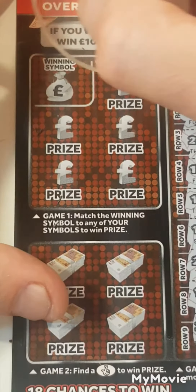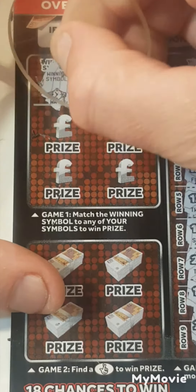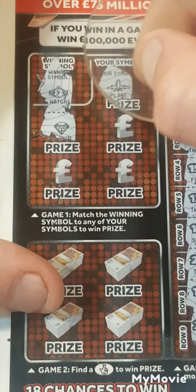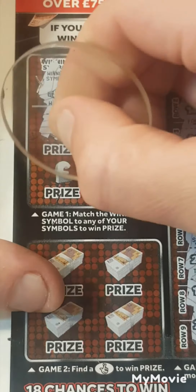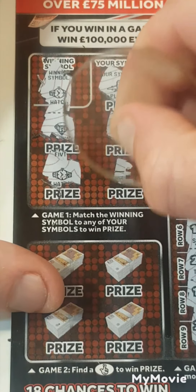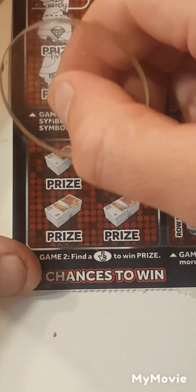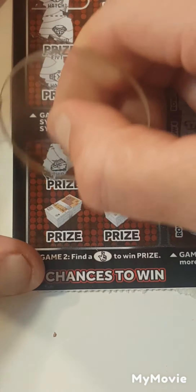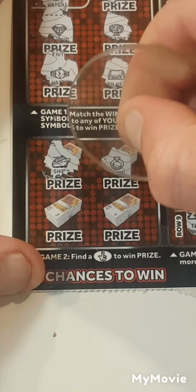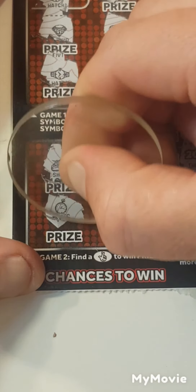Match the winning symbol — looking for a watch. We have a plane, diamond, money tree. Oh, there it is — we have a watch. And silver. Find the lottery fingers. We have a ship, a ring, gold and a pocket watch.